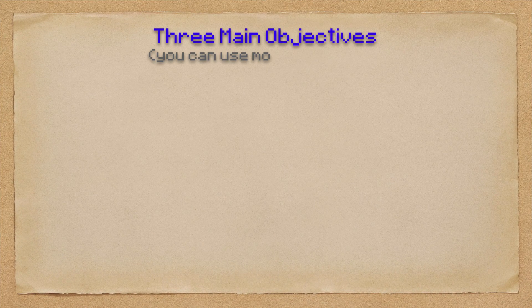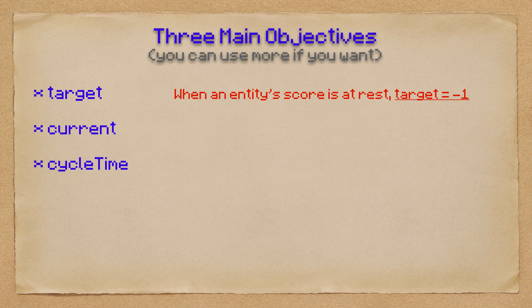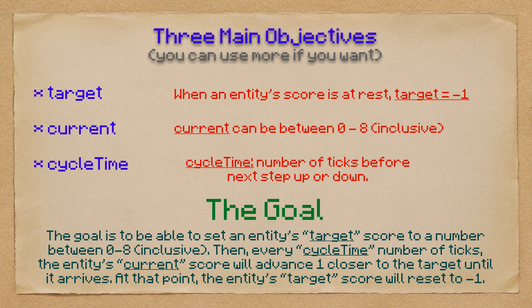Let's start off with the three main objectives — you can use more if you want, but these are the three main ones. We have target, current, and cycle time. When an entity's score is at rest, target equals negative one, current can be between zero and eight inclusive, and cycle time represents the number of ticks before the next step up or down. The goal is to be able to set an entity's target score to a number between zero and eight, and every cycle time number of ticks the entity's score will advance one closer to the target until it arrives.